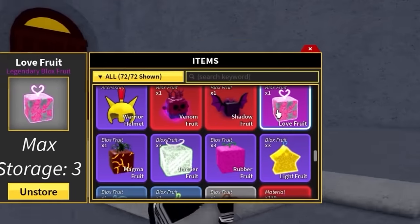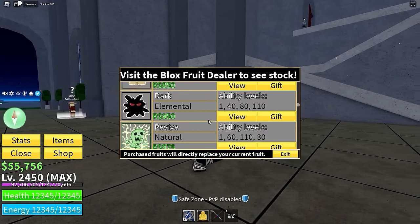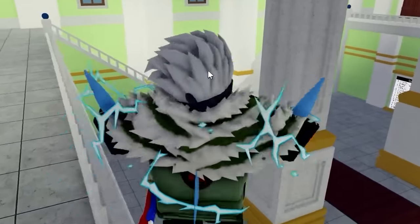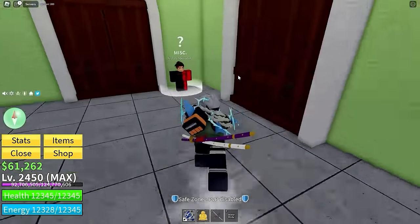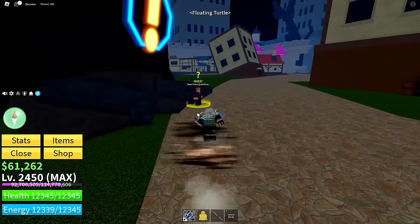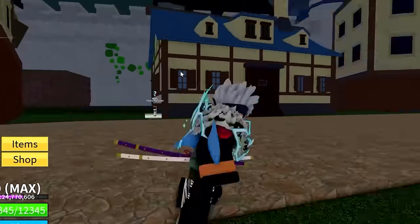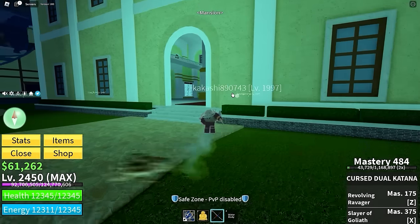He has venom fruit, shadow fruit, love fruit, magma, barrier, rubber, light — this man is loaded. It doesn't look like he has many permanent fruits though. This man definitely has the drippiest account in today's video — he's literally Kakashi, the copy ninja. He doesn't have enough money to buy a fruit, and the quests only give around 100 bands each — I'm not going to grind that.